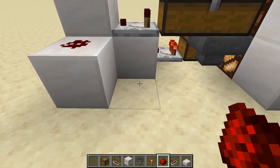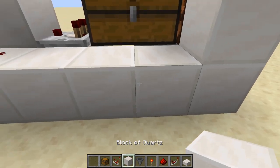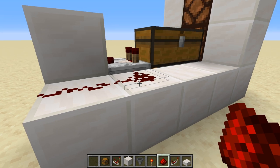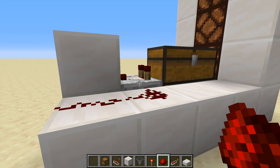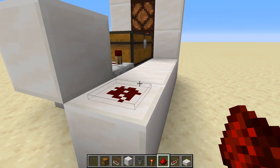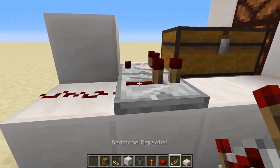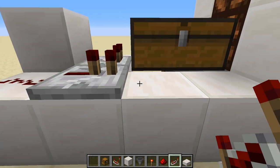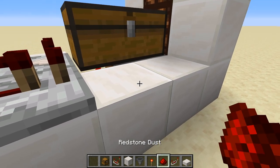We're going to go back over here to light this up. Put down these blocks and start putting down redstone dust — but it attaches to the comparator, and we don't want that because we're not trying to make a loop. So take out that redstone dust and put in a repeater so it doesn't connect up. The added benefit is the repeater boosts the signal.